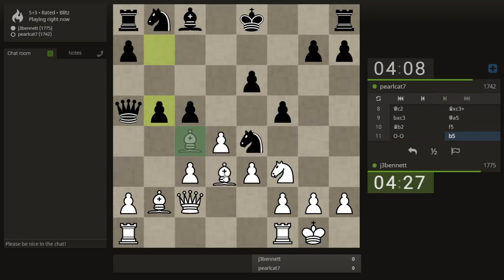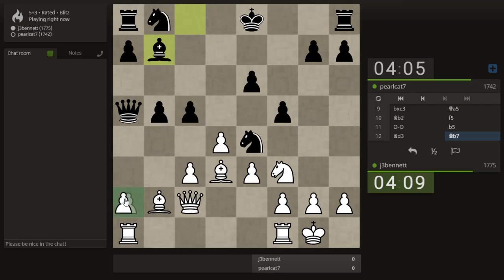Back to the game. Pearlcat doesn't believe in castling. Pawn here — if he takes it, I can take with the rook. If he pushes, I can put my bishop here. It gives my other bishop a little more scope. Maybe we can start to open some lines and take advantage of the fact that he hasn't castled.